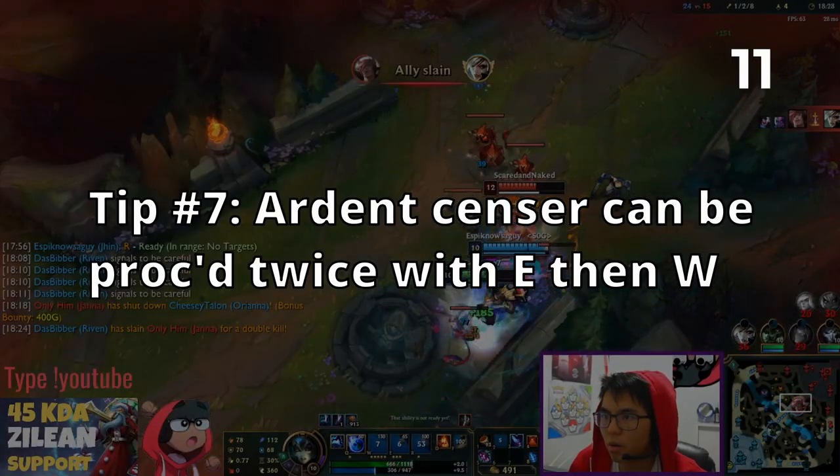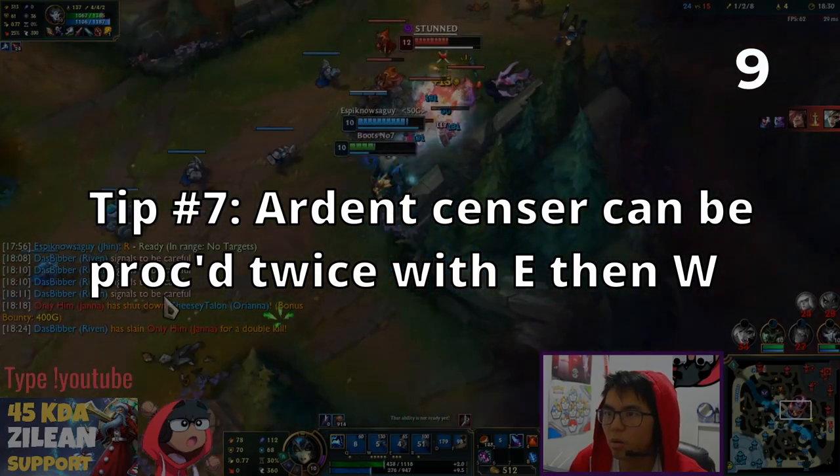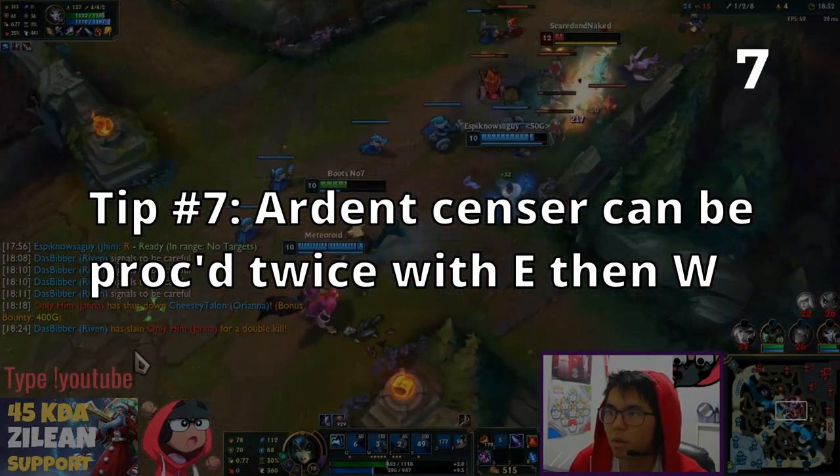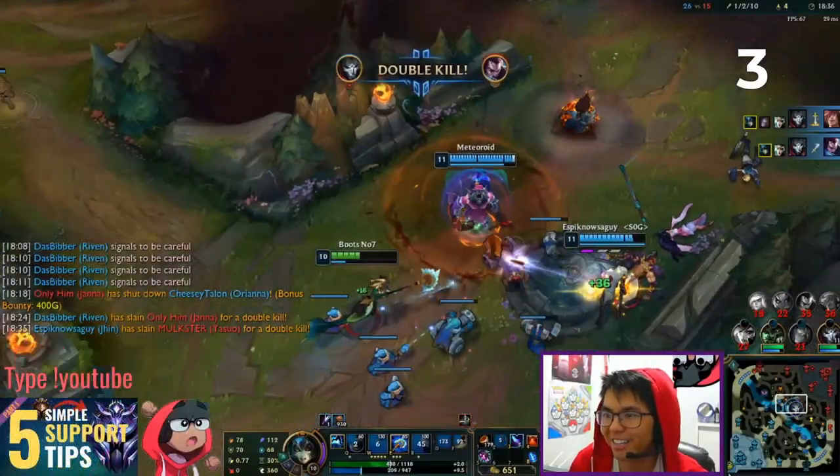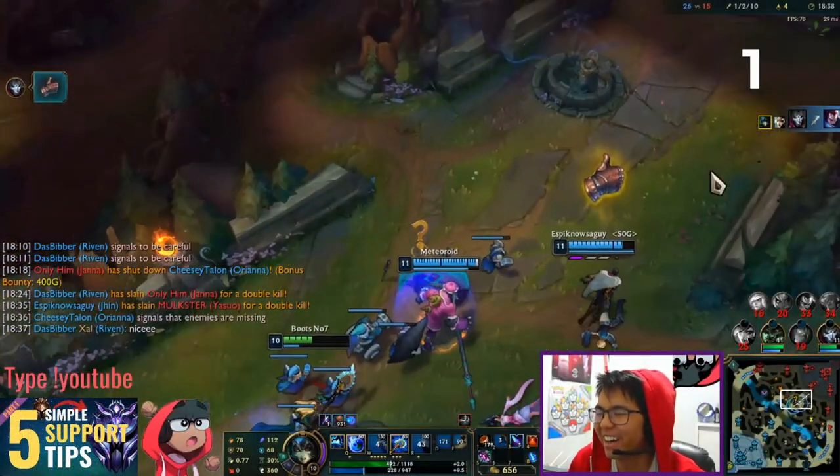Tip number 7: If you have Summon Aery as your keystone rune, you can proc Ardent Censer on two different targets by first using E, then W. This will increase the attack speed and provide bonus magic damage for multiple allies.